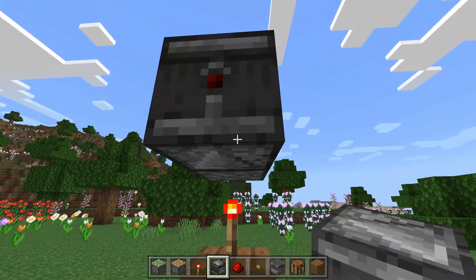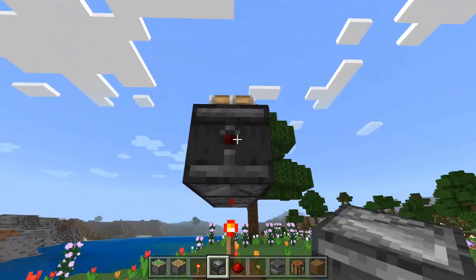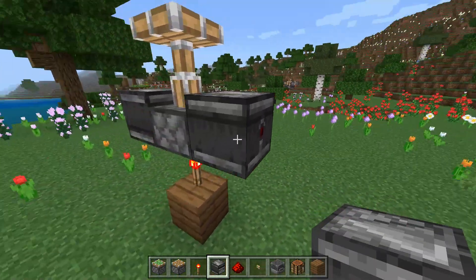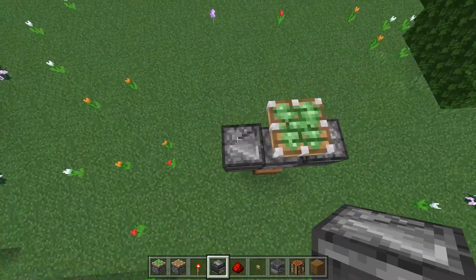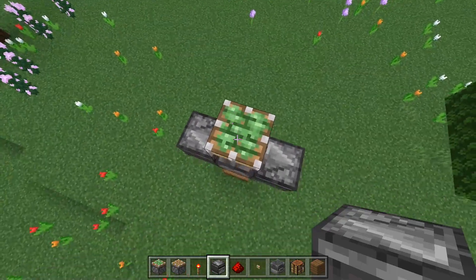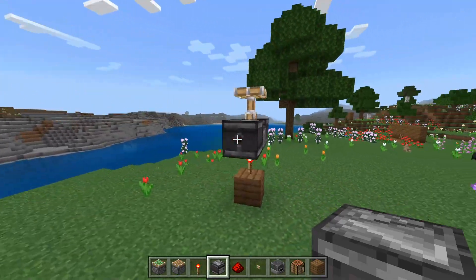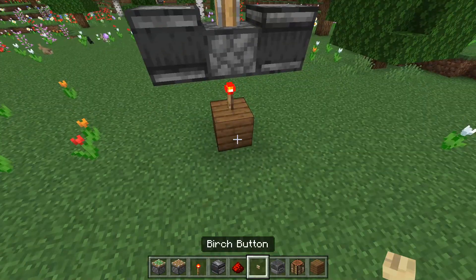Then jump and place the sticky piston — make sure it extends upward. Place an observer on this side and one on this side. Make sure the red dot is facing you on both sides, and the little arrows are pointing away from the sticky piston.